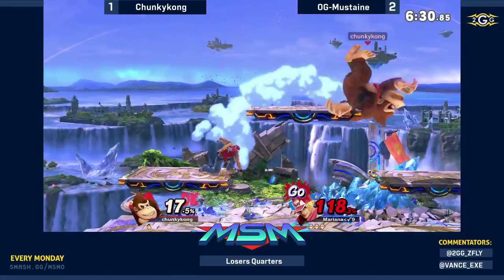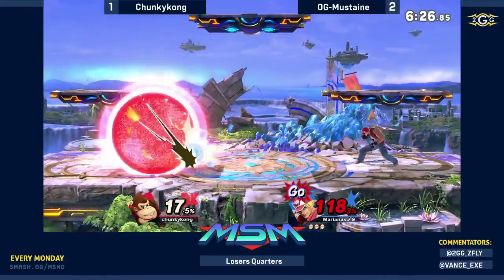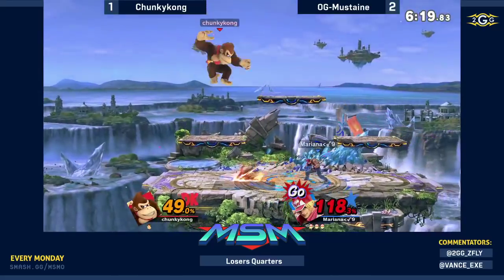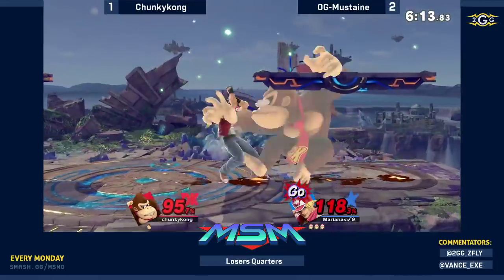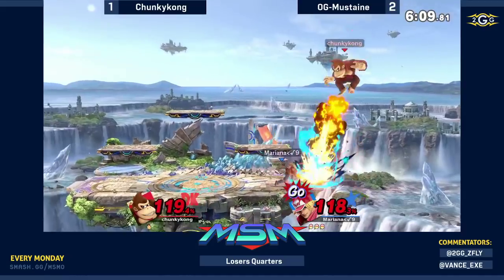Chunky Kong a little bit too aggressive trying to come back — look at where Terry was. There would've been enough time to come back and establish the stage. But nonetheless, power geyser covers a lot of options. 149 to 77 — keep doing it, keep throwing it out, you've got the tools so use them. 119.